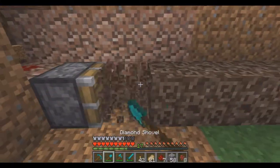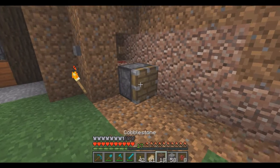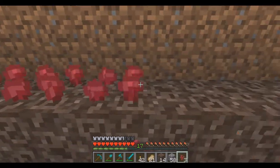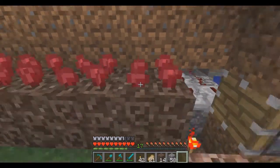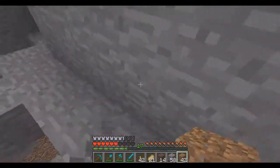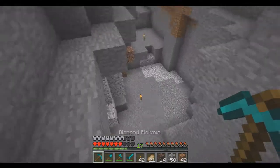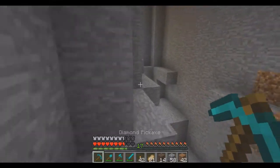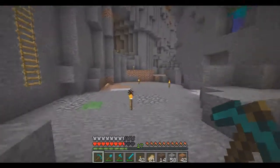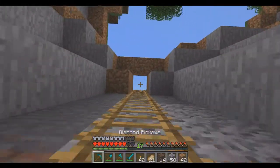I lost a piece of nether wart somewhere — there it is, that's weird. I'm just going to plant this and cover it up with dirt. We will be making a brewing room and an official one. I'm considering covering this corner up because I've almost fallen down it several times. As I make my way back up, I will be making an official brewing room and all that stuff. First thing we're going to be building is indeed a storage room, and we'll kind of build off from there.